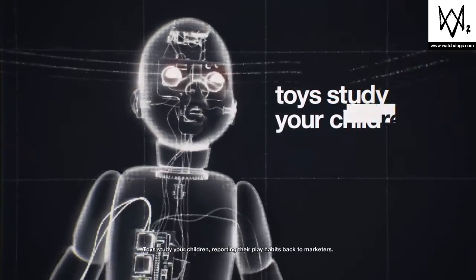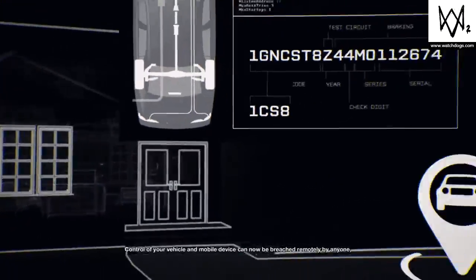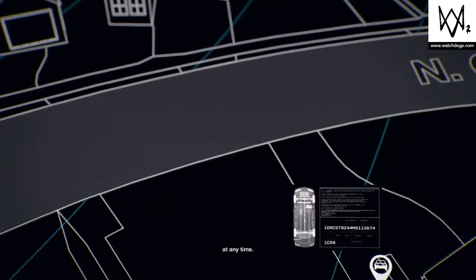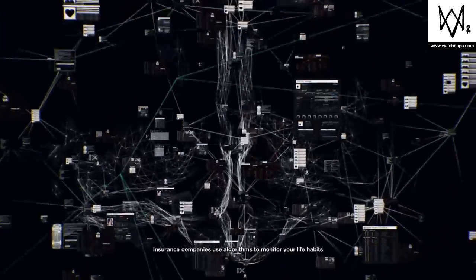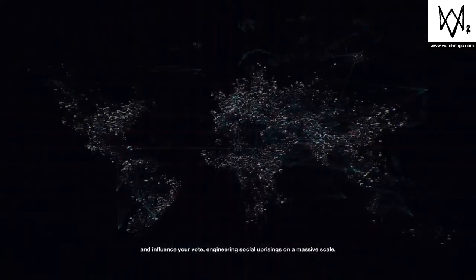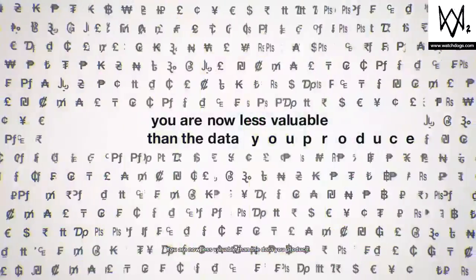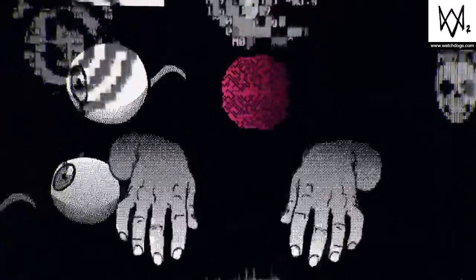Toys study your children, reporting their play habits back to marketers. Appliances, consoles, and home security systems give corporations a window into your private life. Control of your vehicle and mobile device can now be breached remotely by anyone at any time. Insurance companies use algorithms to monitor your life habits and limit or deny coverage. Health providers determine if your cancer is worth treating. Search results and news feeds are skewed to bias mood and influence your vote, engineering social uprisings on a massive scale. You are now less valuable than the data you produce. This is the new reality — going dark is no longer an option. Whistleblowers, activists, and hackers have drawn their battle lines, putting the establishment on watch. But are they threats themselves, or freedom's last line of defense?